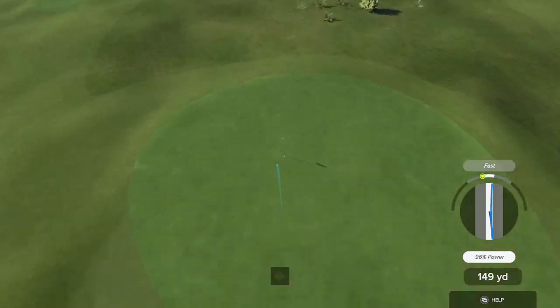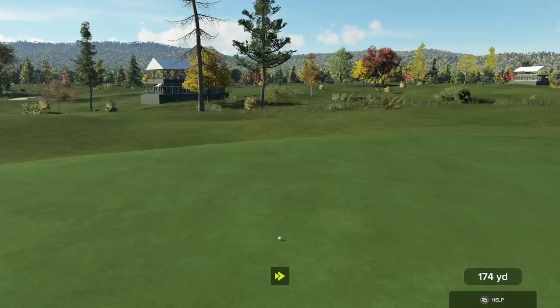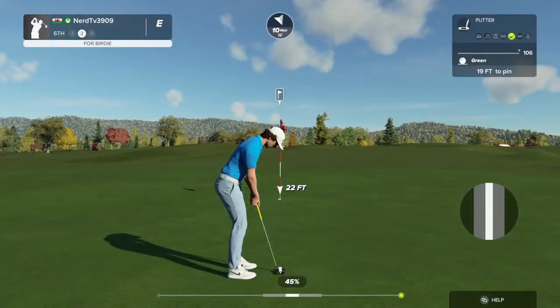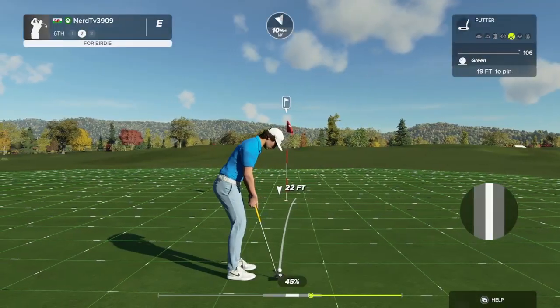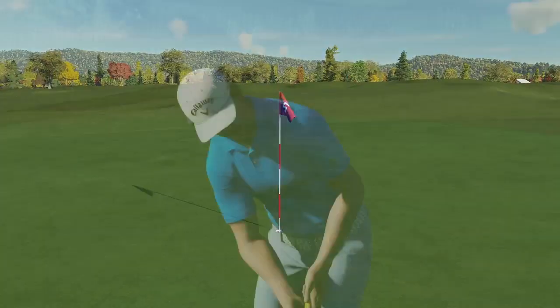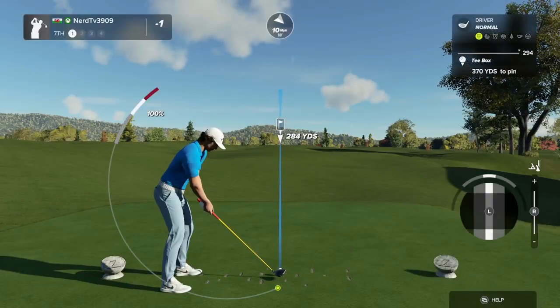It looks like a little draw you put on this one. Safely on the green and this putt would take you down to one under. Looking really good — oh that'll work, that's a beauty of a putt.